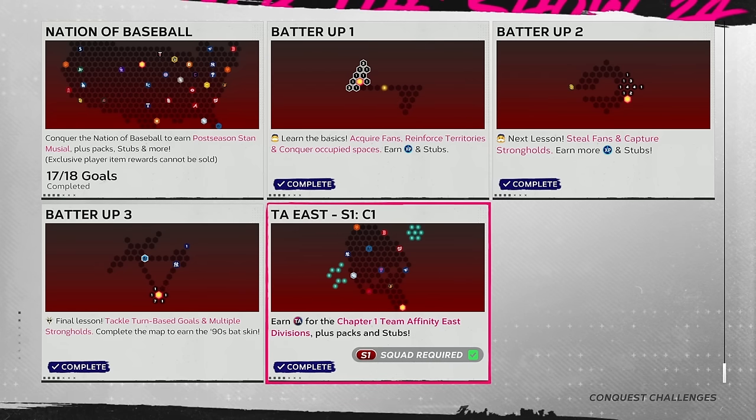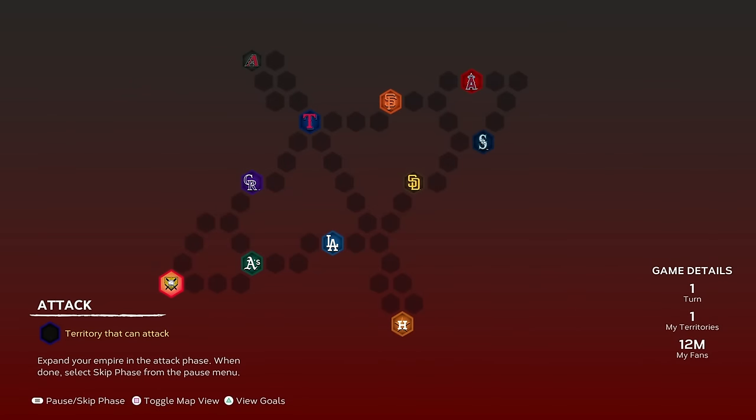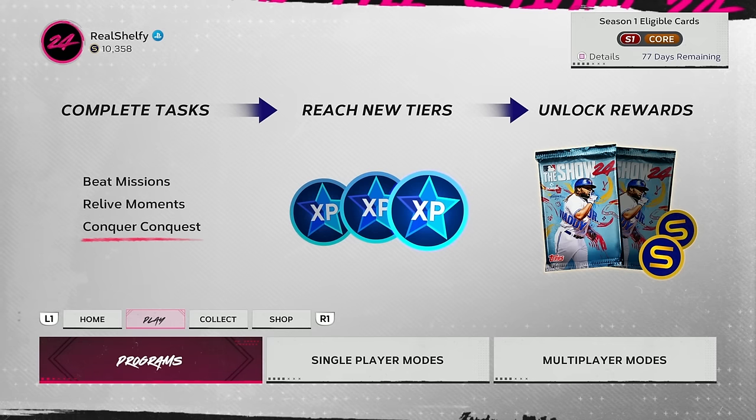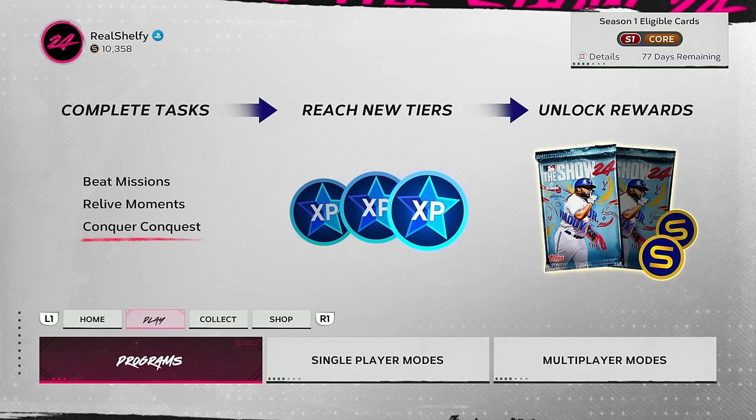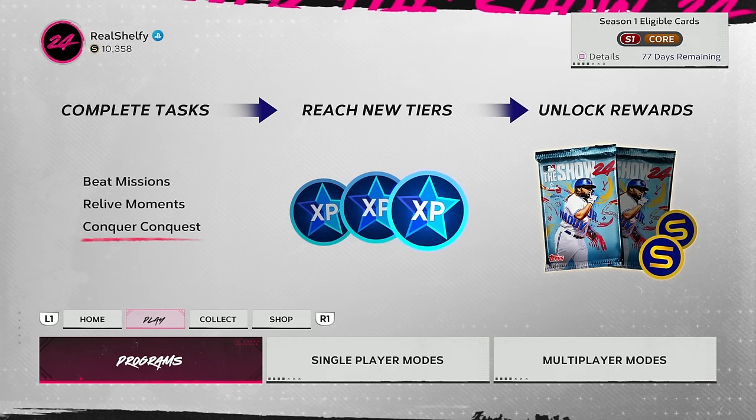I'm starting AJ Burnett in a ranked seasons game today — he has 83 hits per nine, four pitch mix, sinker is primary with 91 control. I like this team. I have the Team Affinity East Season 1 conquest map completed, the central map started, and I'll jump into the west map next. Between gameplay and map bonuses, plus exchanges, we're probably going to finish Team Affinity this week.